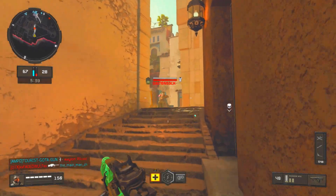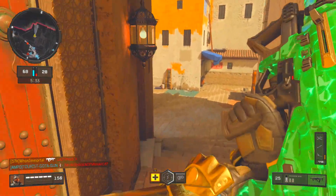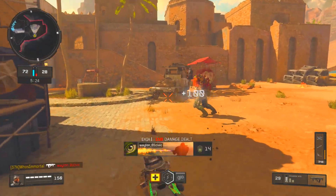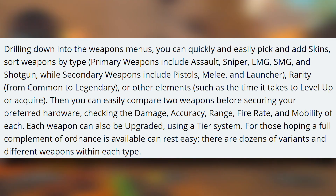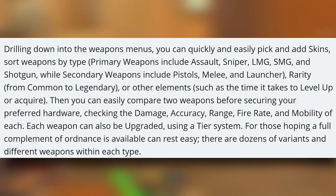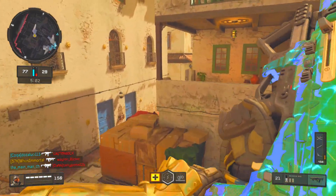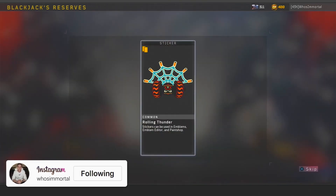This blog post also goes really in-depth on the loadout customization available within the game, and it sounds really cool. You'll get a primary weapon with spots for an optic and up to three attachments, and the same deal goes for your secondary weapon as well. You'll also be able to sort weapons by various categories, including rarity, which means variants are going to be included in the game. There are dozens of variants and different weapons within each type, and one can only assume with variants comes some sort of loot box system, similar to supply drops or reserves, so definitely be on the lookout for those.